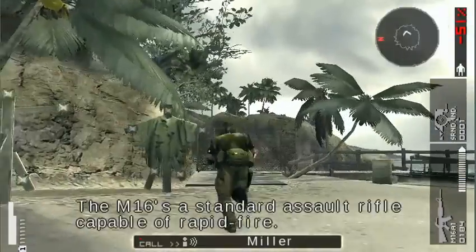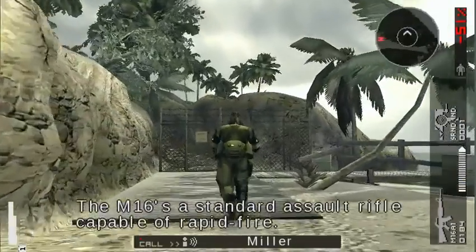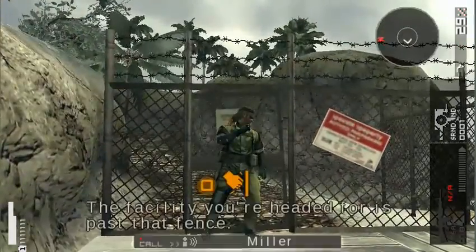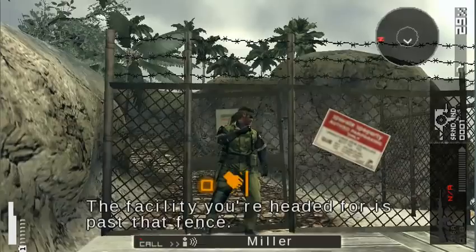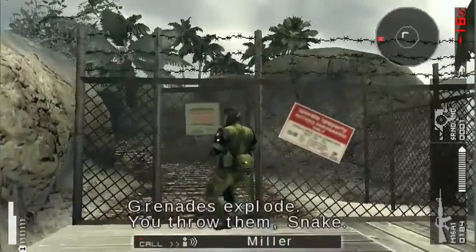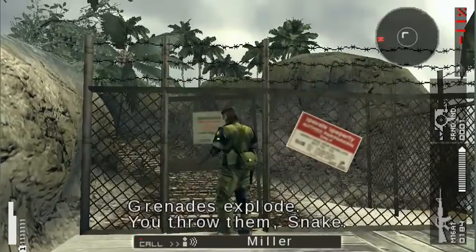The M16 is a standard assault rifle, capable of rapid fire. The facility you're headed for is past that fence. A grenade should be able to take out that gate. Grenades explode — you throw them, Snake.